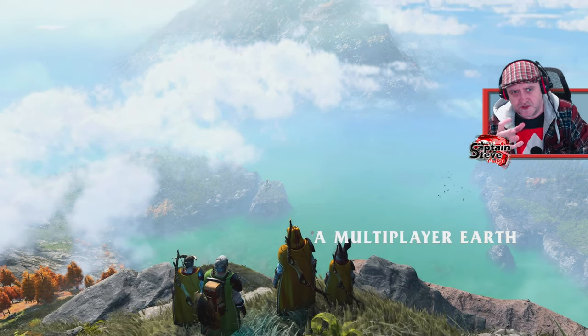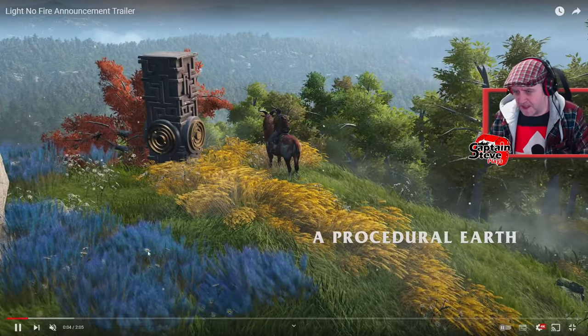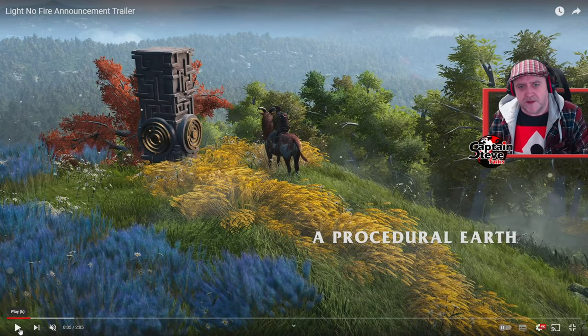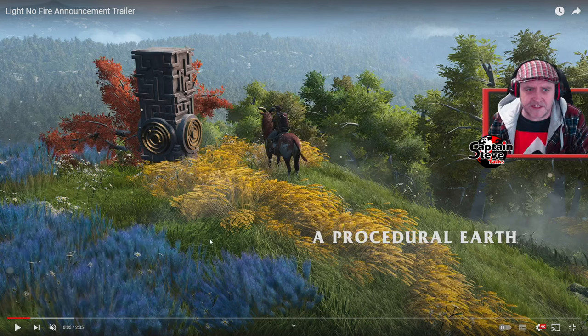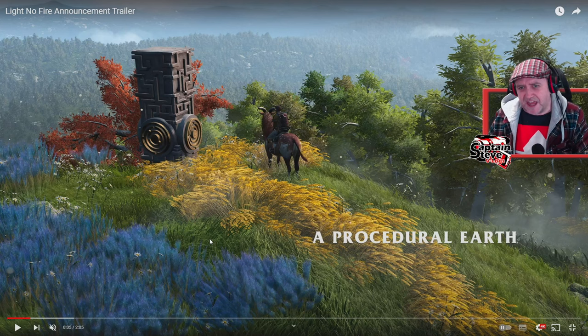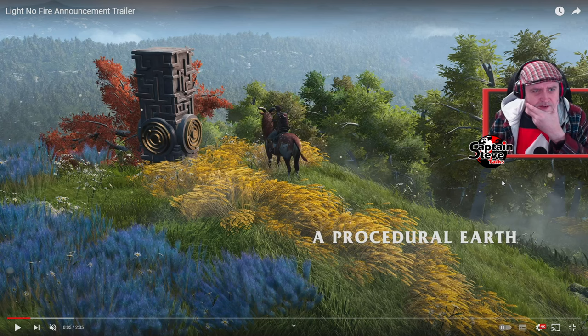What I'm noticing is the draw distance is phenomenal — the volumetric clouds, the water shaders, the amount of variation we're seeing, there's tons of it. So what is this running on? Is it some sort of development rig, a high-end PC, a PS5? It doesn't actually say at any point during this trailer what the specifications are. I'm liking the variation in grass and trees. I'm wondering whether they're using some sort of mesh distortion technique — whether these are pre-constructed assets or morphs of certain wireframes, because there's a very organic feel to all of this.